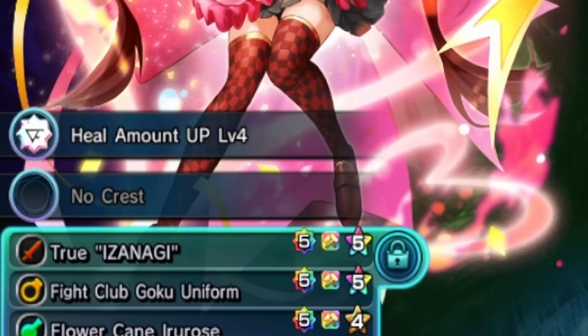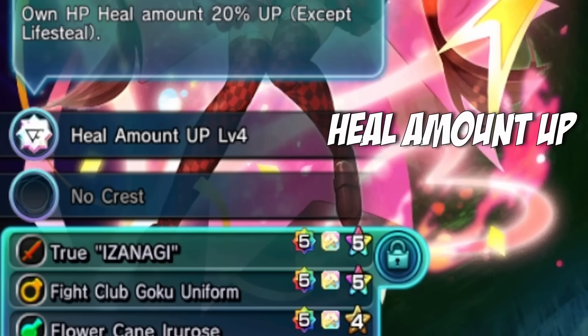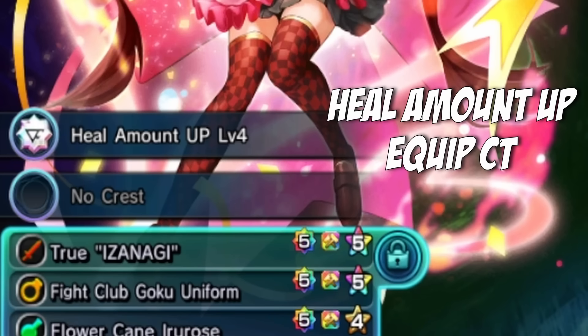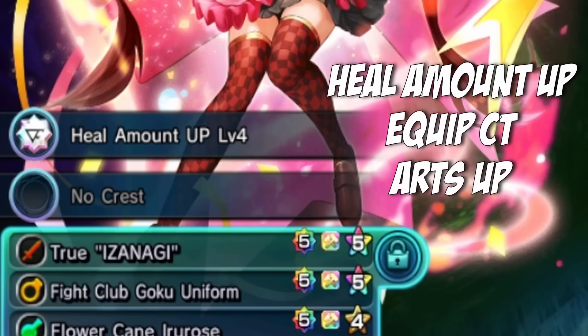For crash slots: you can give her Heal Amount Up to get even more healing beyond the 50 HP she already heals — which is already ridiculous. Equipment CT is also great since she has both the five-star support and four-star heal, so lower cooldowns are very beneficial. Art Gauge Up helps jump-start her into her true art quicker, though she doesn't really need it too much in sustain since she already has a non-stop four arts per second.